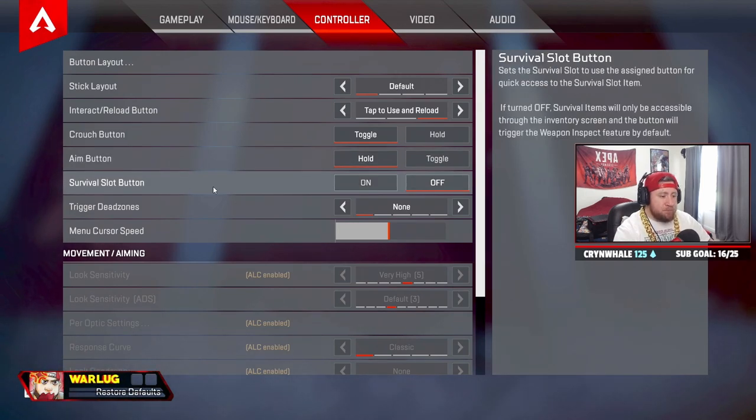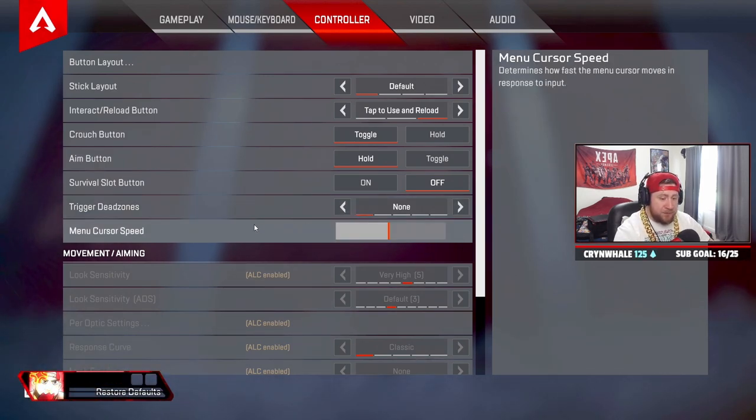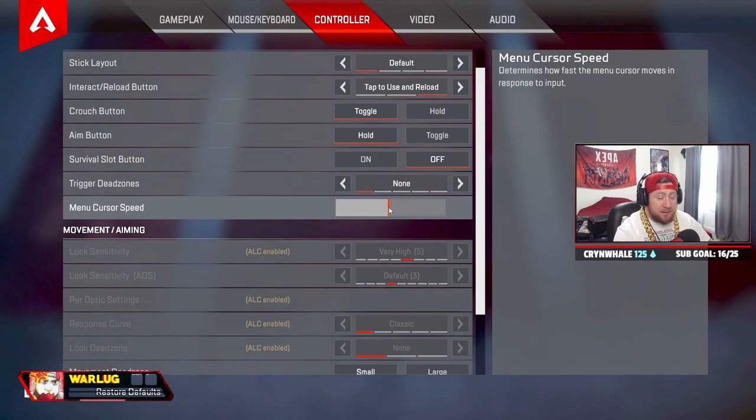Aim — always hold. Survival slot — I have this off, but if you like it on, just use the d-pad to pop it. Trigger dead zones — none. It feels a little more snappy when aiming and shooting compared to default. Menu cursor speed — this is subjective. I go back and forth based on how I'm feeling with my armor swaps. The higher it is, the faster you move between boxes.